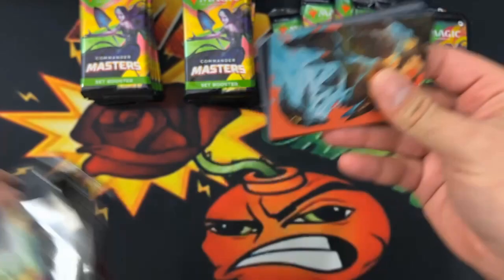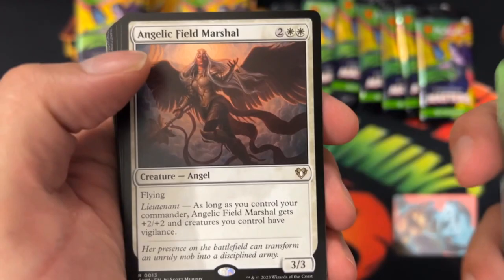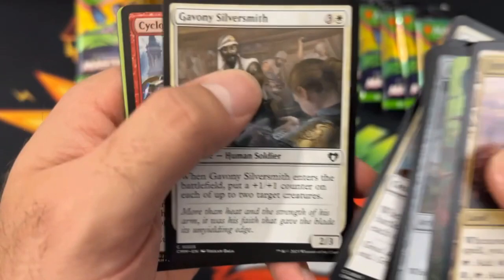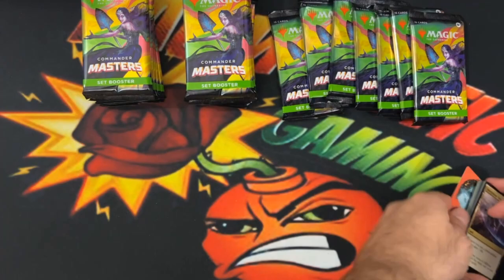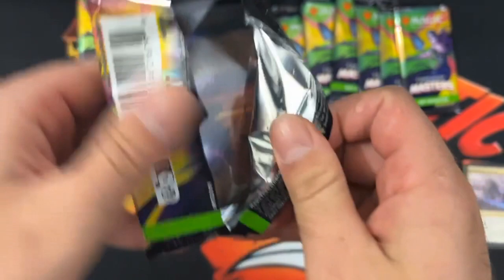Hopefully we can get some really good borderless art cards. Kodama's Reach, Pearl Medallion — okay, that's a good card. Angel Field Marshal. There's Rinkle. Thyrex. So a couple good cards to start us off in that pack, and since it's the second box and there's been a lot of box openings, we'll just speed through the commons — not trying to make an hour-long video reading each and every one of them.